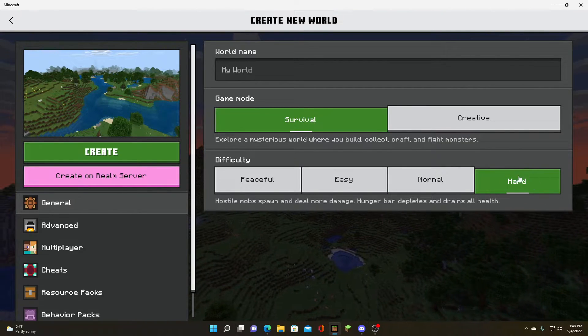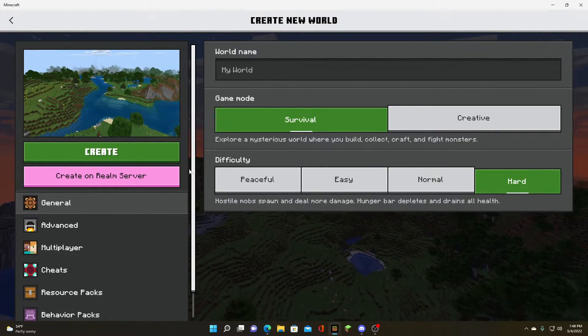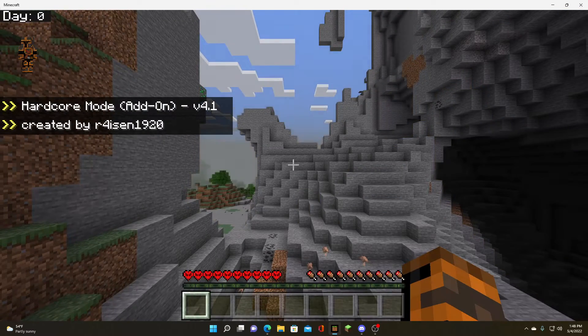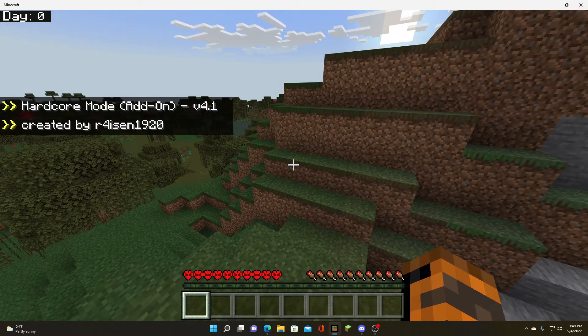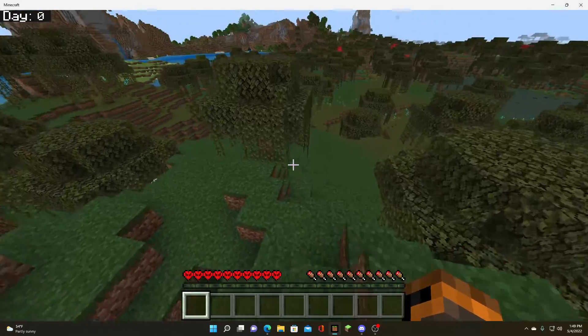Then you can go ahead and create a new world or add to your existing world. Go over here in this area, go to your resource pack, whether you have the new UI or the old one. Then go over here in this area, go to your available ones, and then go to 'Own'. You should scroll down here and see your hardcore pack right there.